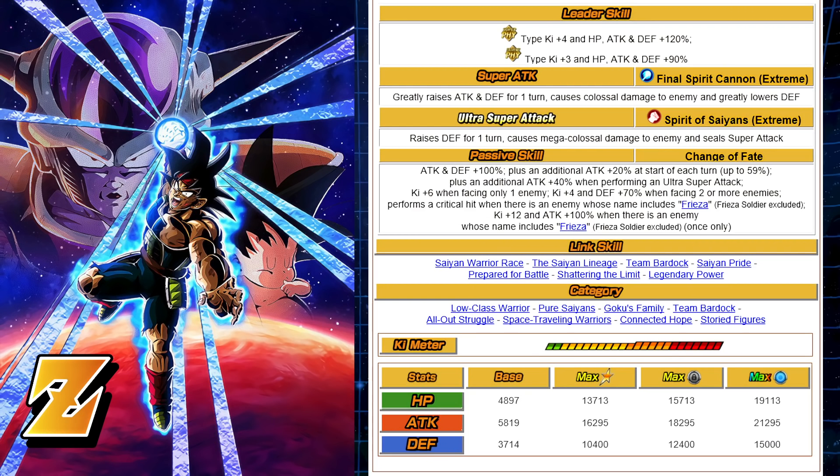When you're facing one enemy, you're going to get Ki+6 even then. But if you're facing two or more, you're going to get 70% to Defense. So he's going to be a lot tankier during Extreme Super Battle Roads or Super Battle Roads, because you're fighting multiple enemies. But watch out — if one person dies, his Defense drops by 70%. So big difference when it comes to tanking attacks in that mode. That's why I wish they would have added Attack and Defense +20% per turn up to 59%, as that would have been more beneficial.